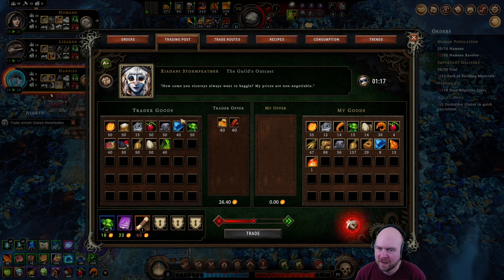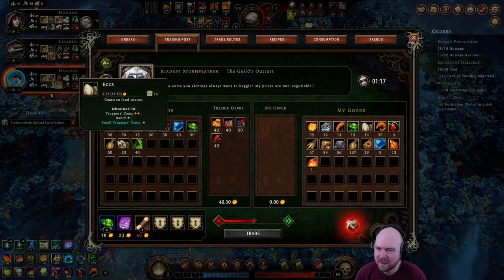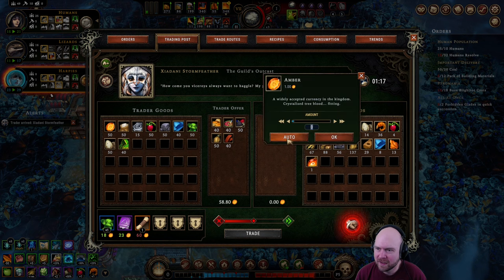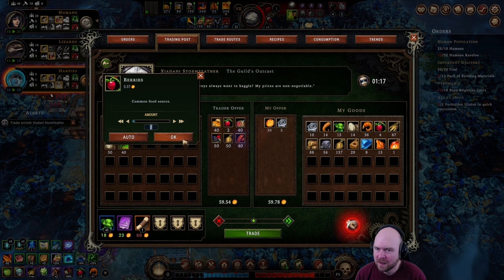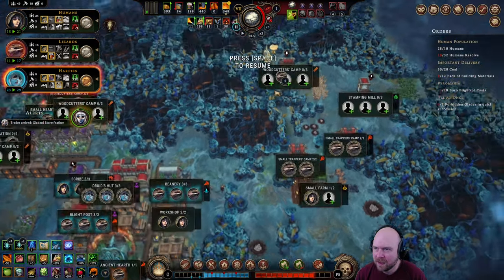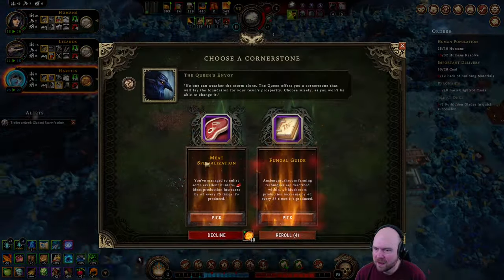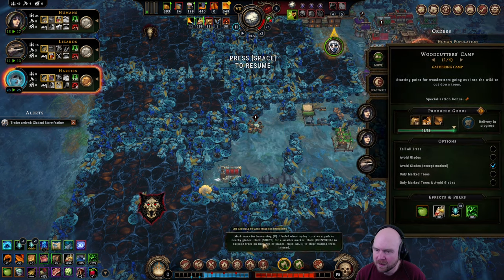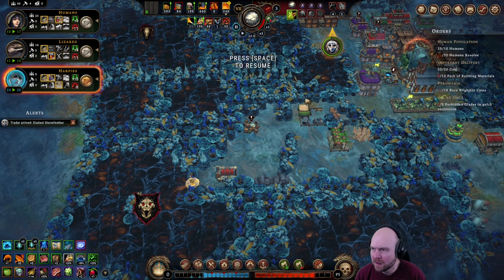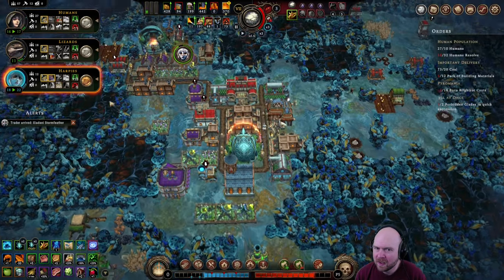Biscuits? Yeah. Porridge — sure. Scroll ingredients — I like scrolls. Now we need to cut into two glades at the same time — two forbidden glades at the same time. Alright, there's one. Bring in some meat specialists. There's two. We need to bring in some harpy specialists as well.